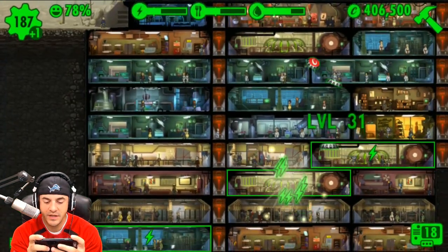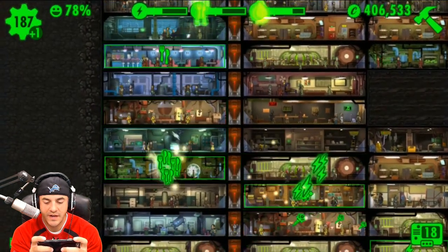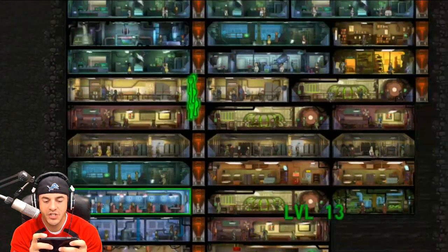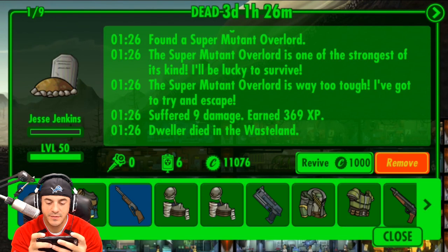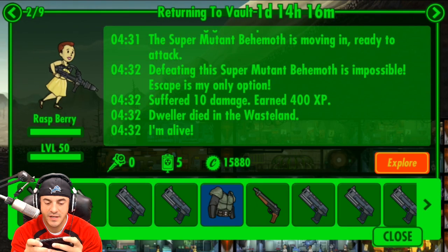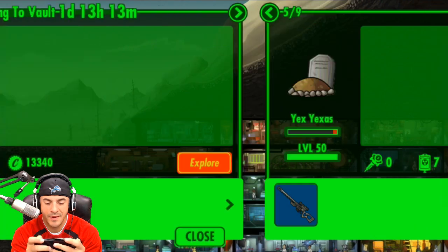The first thing we need to do is, after we collect all the goods and services, we need to actually send some dwellers back. Because I think there's some that are pushing up daisies. Jesse Jenkins being one of them. Come on home, Jess. Raspberry needs to come on home. Amanda Lewis needs to come on home. LaRusso needs to come on home.